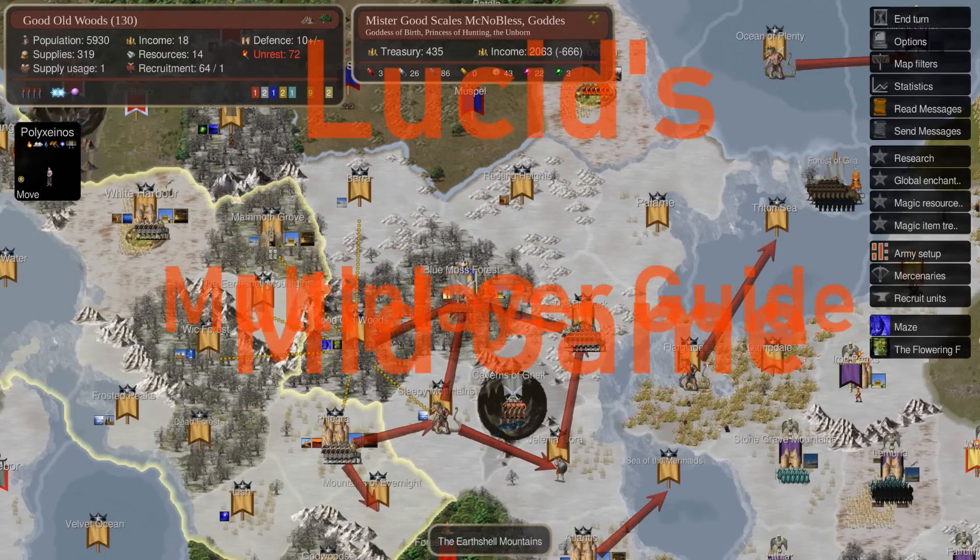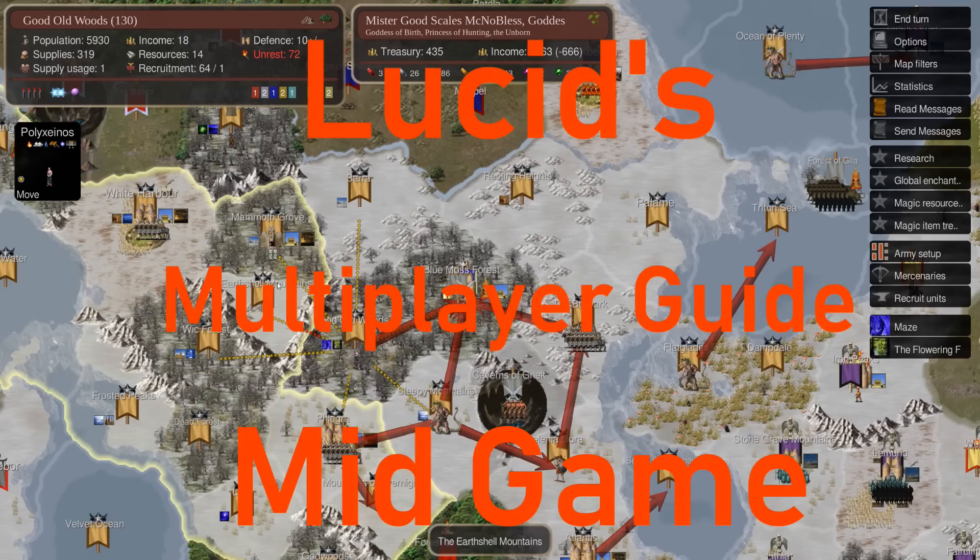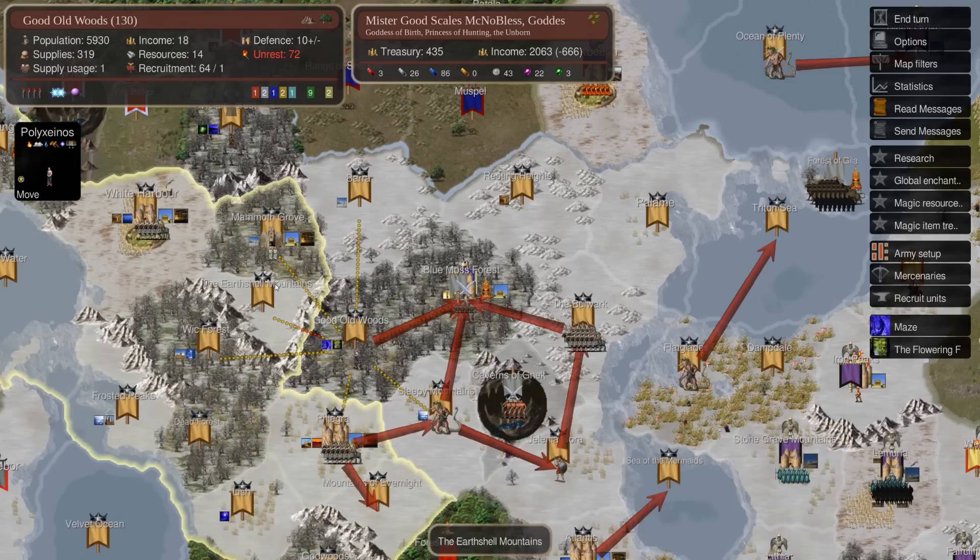Hey guys, this is Lucid. Welcome to the next episode in our guide series. We're going to be talking about the mid-game, and I think this is going to be the most important of all the guides I've done, just in the sense that this is the most technically interesting part of the game. It's where the game really diverges from playing against single player, and the mid-game is very much like the late game — the late game is just an exaggeration of everything you see in the mid-game. But the mid-game is very different from the early game.